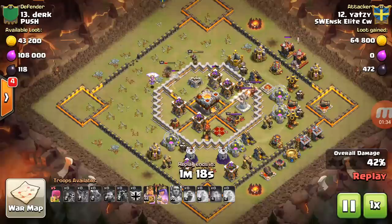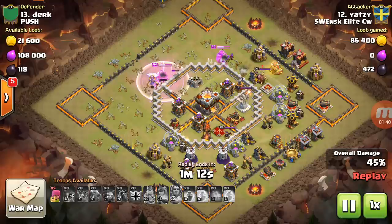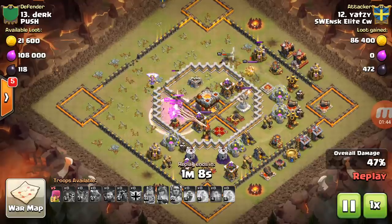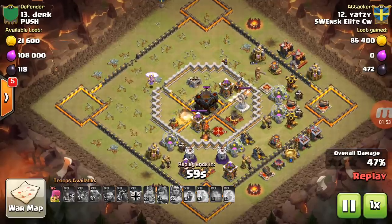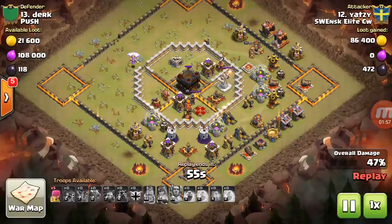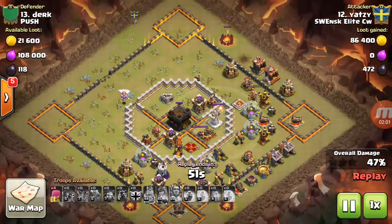He does save five archers too. Then his queen went off course, and his king decided to beat on another wall — it's absolutely ridiculous, the AI on the heroes. The hero went into that compartment instead of the other, so it's — I don't want to call it a trick base, but it does make the heroes and the troops go off course. He's unable to secure even one star, and he's got five archers left.